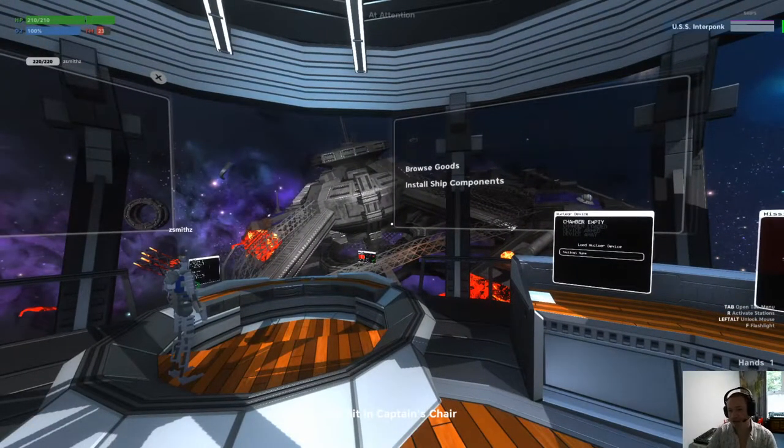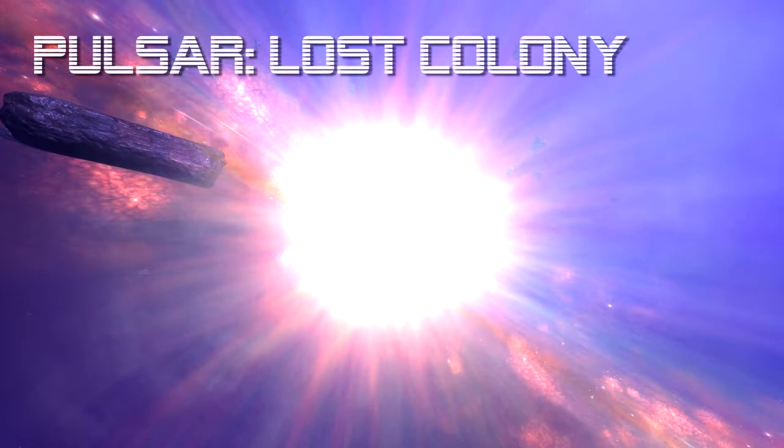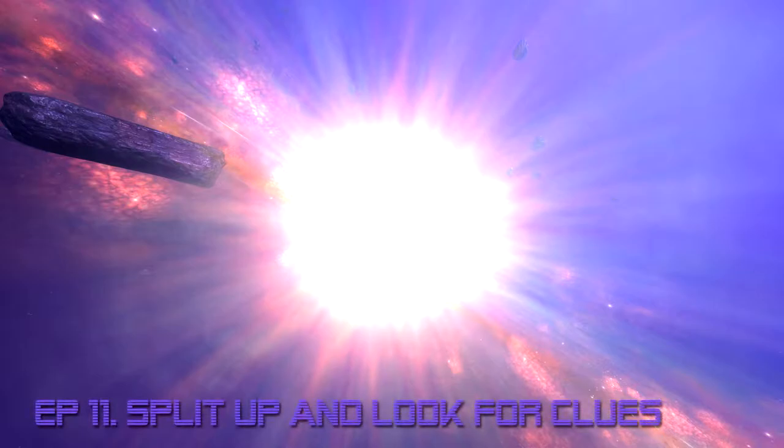We don't have to find it exactly — they told us where it is. We just have to go there and board it and see what's going on. Captain's log, CUS Interponc. We're docked at CU Central Command and I'm impatient to set off on our mission to the Wasted Wing. But right now it's just me and the pilot, and I have to perform my most feared duty as captain: making small talk with the pilot.